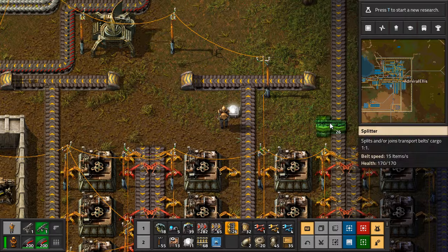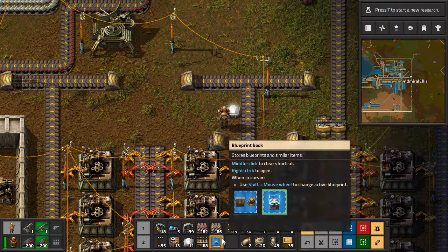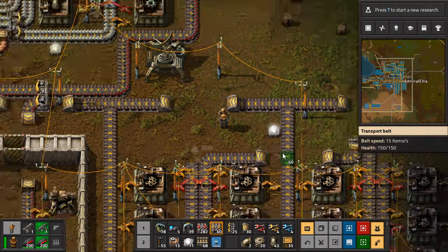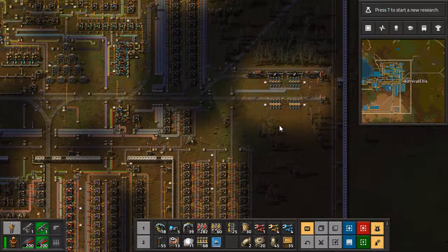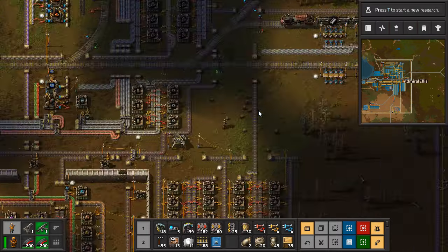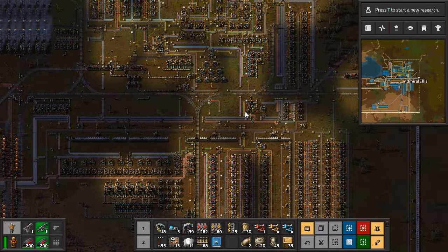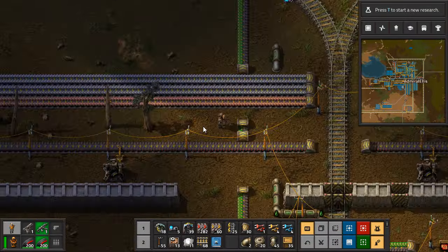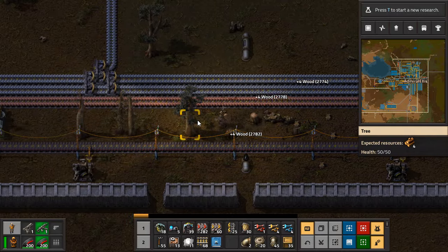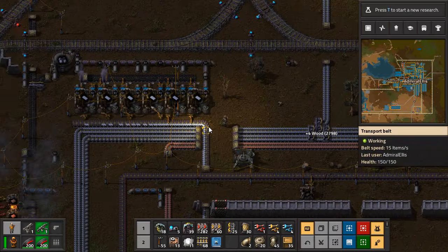Let's figure out what the best way to do this is, because I can duck this under there. Half of this is going to be plastic and half of it's going to be steel. So we need to set up the half-steel side, and then we need to belt some plastic over here. And we probably need to buff the heck out of our plastic production, which might end up causing — or revealing — another bottleneck up the way.